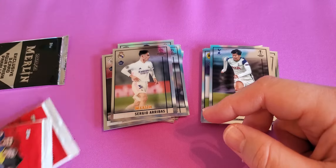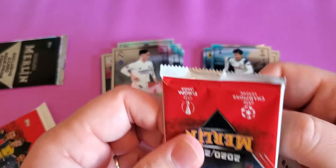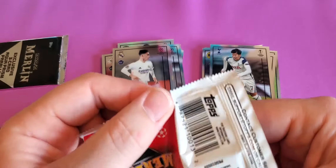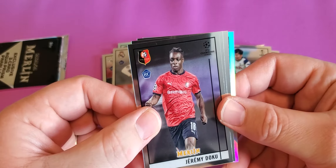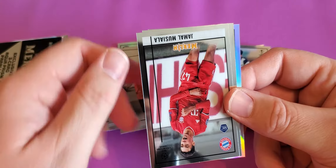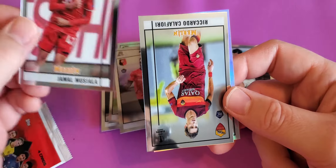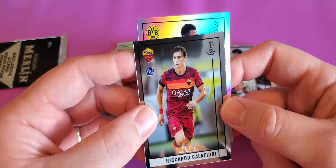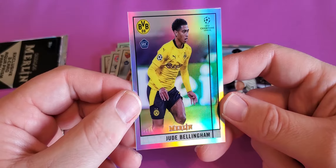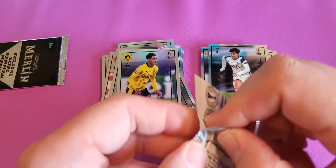Oh yeah, that one comes with an Aquapack. We've only been getting blasters at my work, which kind of sucks, because it'd be cool to open some different stuff besides the blasters. We have another refractor — Jeremy Dooku, Jamal Musiala — I don't know, I'm terrible with his name — Ricardo, and a Jude Bellingham rookie refractor. At least the refractors we're hitting are rookies, which is nice.